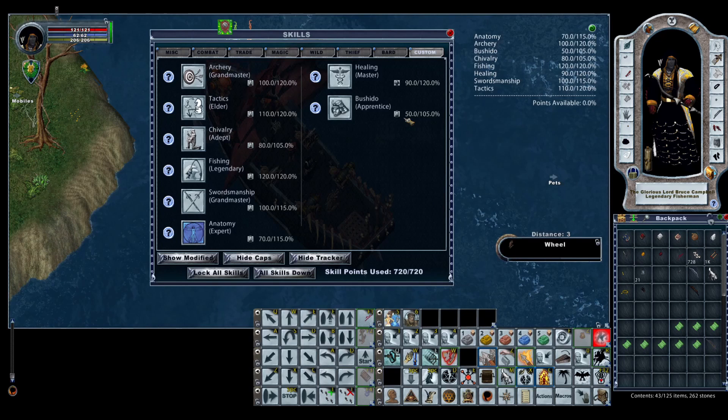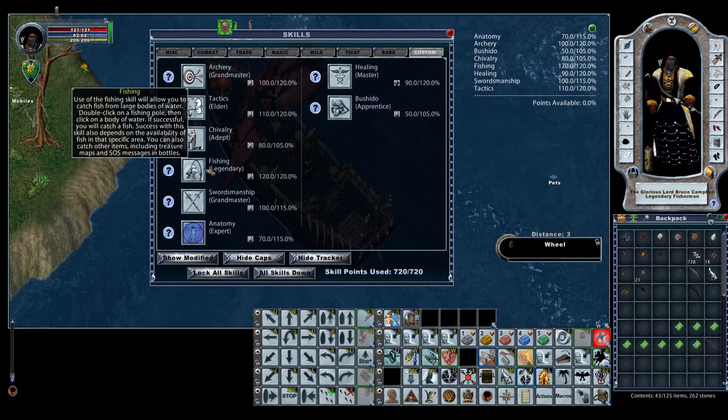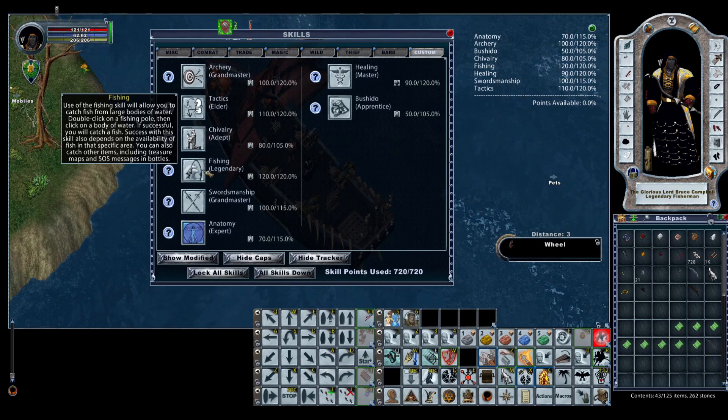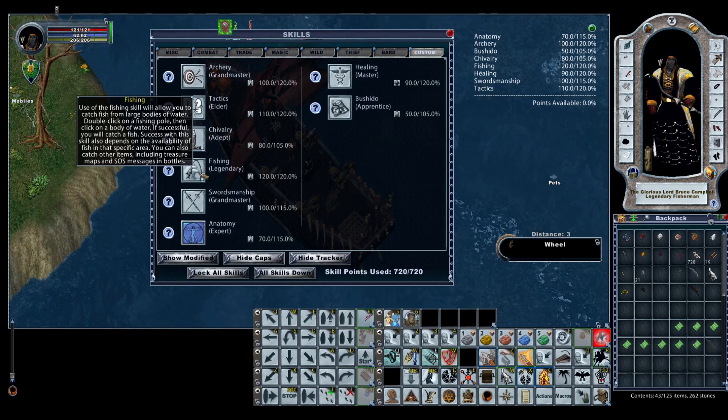You can swap out fishing if you don't plan on doing fishing quests or fishing up Scalas — just stone off fishing and put something else there. I was thinking about trying spellweaving for interesting effects; I also did a bit with necromancy and vampiric form. You can essentially distribute those 120 points however you want — resist spells comes to mind for more general-purpose spawning — but for me, I'm a fisherman and a pirate on the seas, so I should be a legendary fisherman.